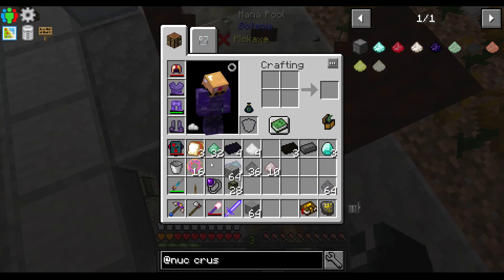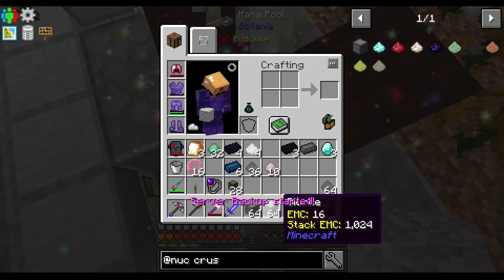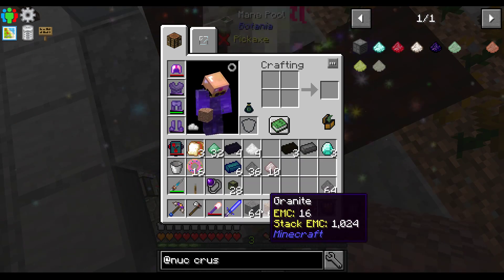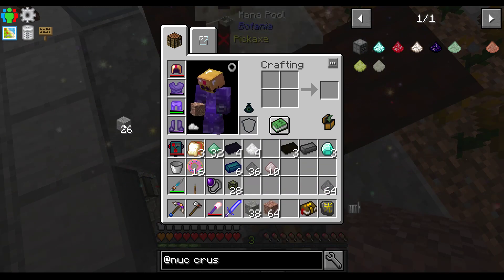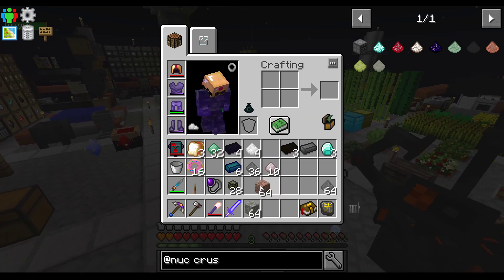So I'm going to need some andesite and some granite as well. I hope that this just chains, because I don't think I've ever had to go further than the diorite before. And there we go — granite. Let's go ahead and turn that into the andesite we need. Now I've got all the things I need for that — it's just going to take some time to process.